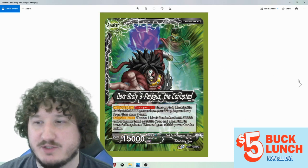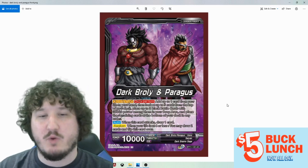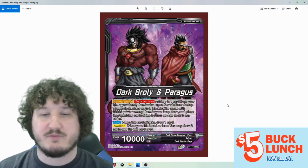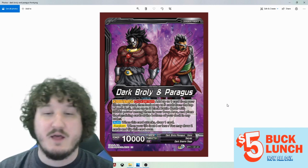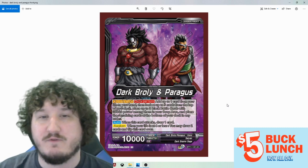Dark Broly and Paragus the Corrupted — let's look at the front side first. It's a black leader. Activate main once per turn: add one card from your life to your hand, then look at the top five cards of your deck, place up to three black battle cards with 30k power among them in your drop area, and place the remaining cards on the bottom of your deck in any order. Then when it attacks, you can draw a card, and at four life, you draw two and flip it over.